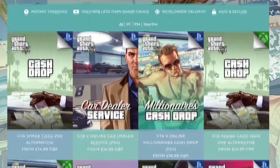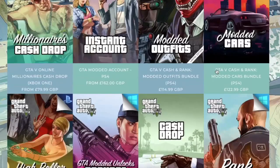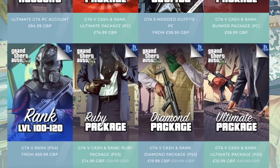If you guys are looking for legit modded accounts, money drops, cash drops, or services, head over to digizani.com and use discount code DINAROBSHD for 5% off all purchases. Be sure to check them out.